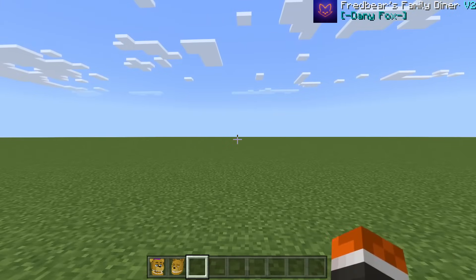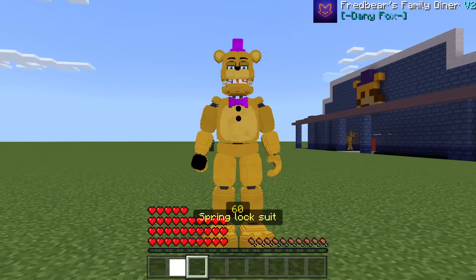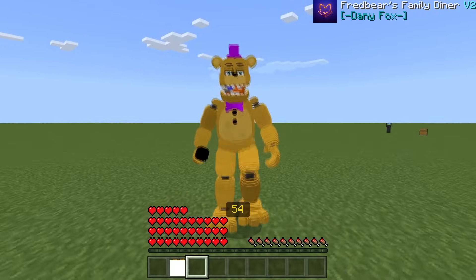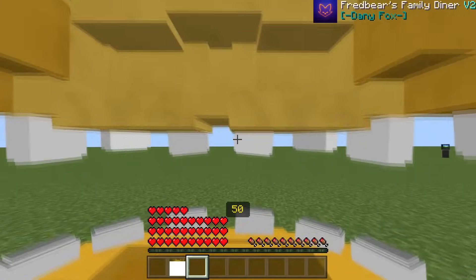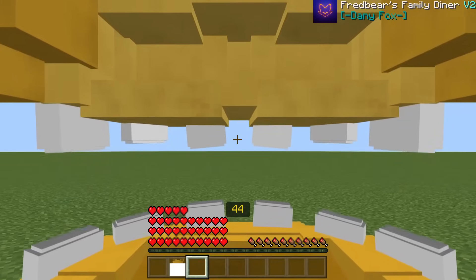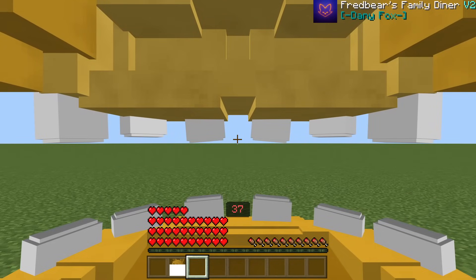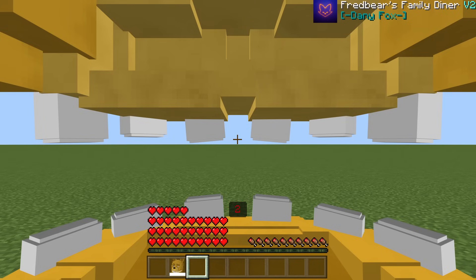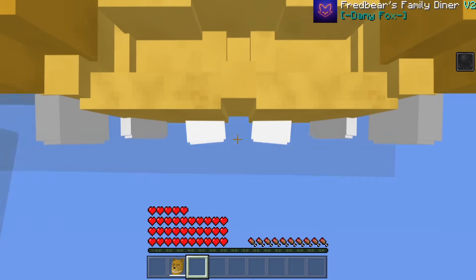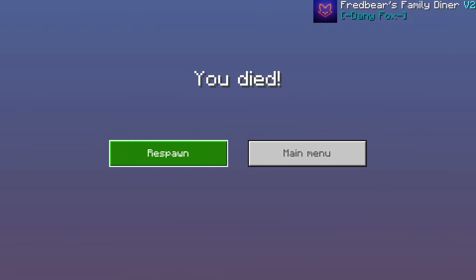There's still another whole part of the add-on to check out, but first let me show you what it's like to get spring locked. Putting on Fredbear — we look absolutely amazing, little face popping out between the jaws. I'll be in first person for the best perspective. Countdown ends... three, two, one — and we are now spring locked. We died.